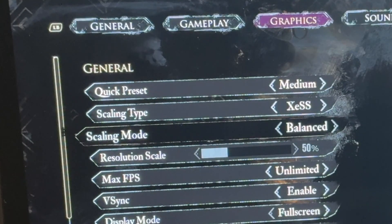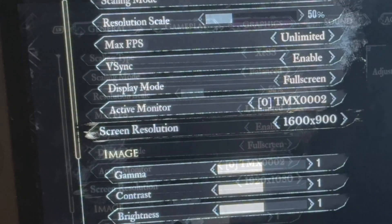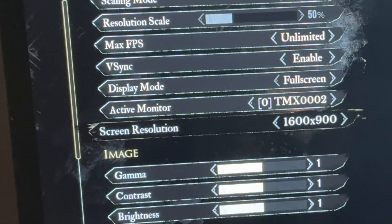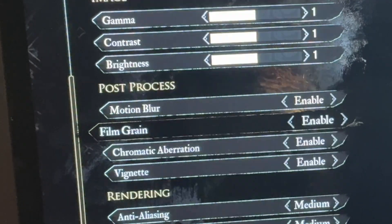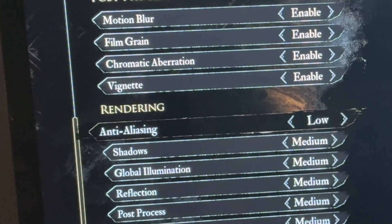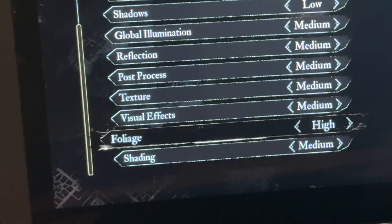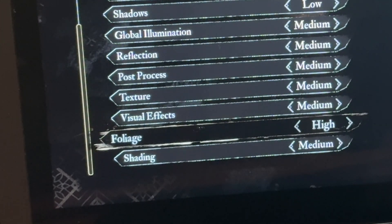So let's set it to the XESS option and leave scaling mode to balanced so everything is sharp. Moving down — if you do want more fps then we can lower the resolution to 900 or even 720p, but for me I really want those crisp visuals so I'm going to leave it at 1080p. Scrolling down further, let's set anti-aliasing from medium to low, set shadows to low, and set foliage to high, as this will make a massive difference when we get into the gorgeous sections of the game later.